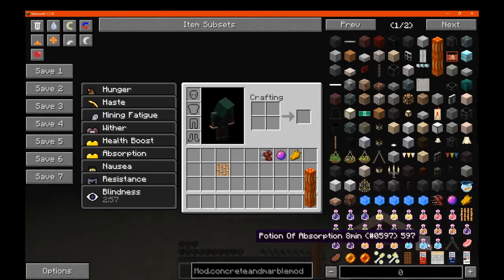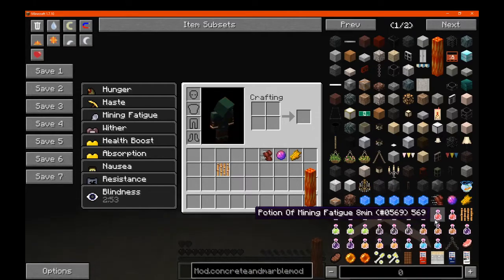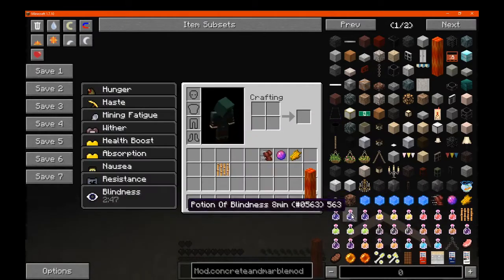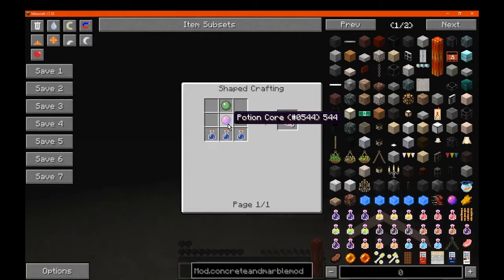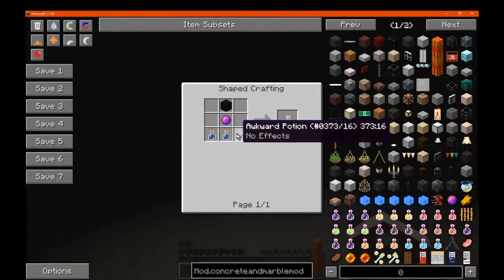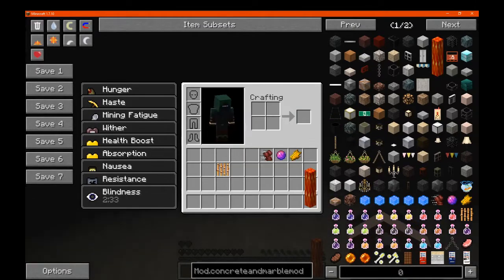There is the second tier one which is a minute and a half and such, so there is quite a lot of different options. You've got blindness with an ink sack, haste with a golden nugget, slime ball and so on. There are potion cores as well which are thick potions, as well as more awkward potions. So there's quite a few different things you'll need for each of these.